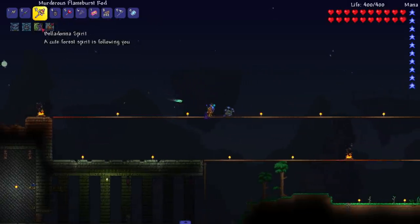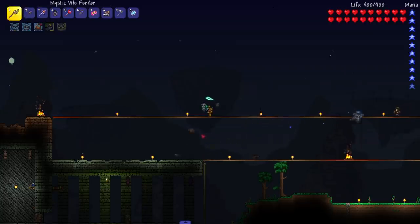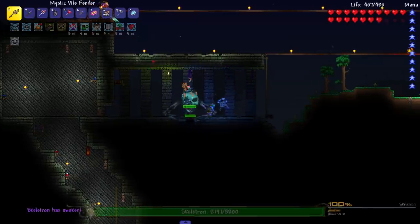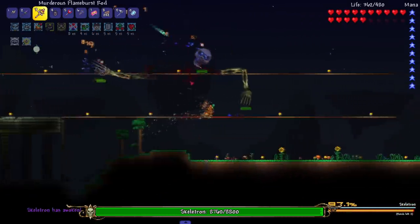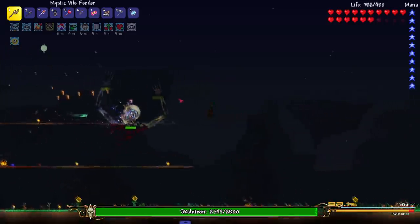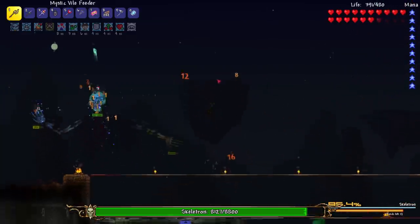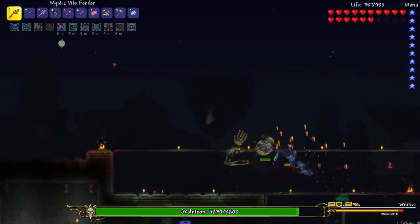Alright, we are here — nighttime, Skeletron time. I want to use the frogs but I have a feeling they're gonna be kind of whack because they have trouble going through platforms. Let's see if I can get them above the platforms. I should buff up first and throw in another Vile Feeder just in case. Got hit already — god damn that hurt. I'm de-summoning the frogs — they might just actually suck because of the platform thing. All summons that touch the ground kind of suck unless they have projectiles.